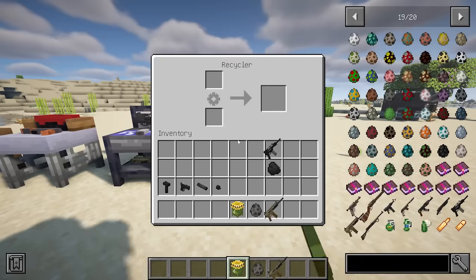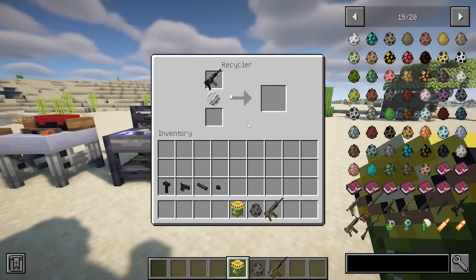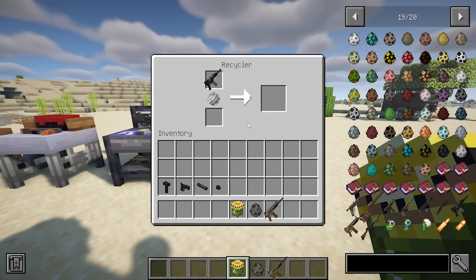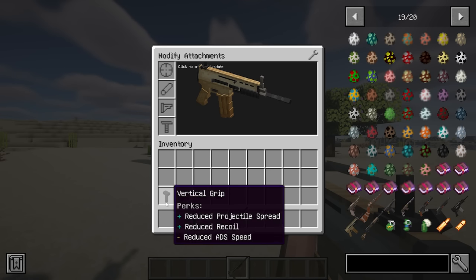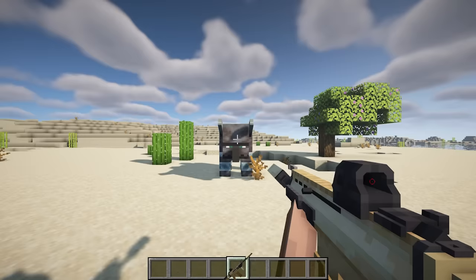The mod also adds a recycler station. If you really want to dispose of a gun, you can recycle it to get a portion of the original materials used. Similar to Mr. Crayfish's gun mod, you can also attach accessories to all firearms.